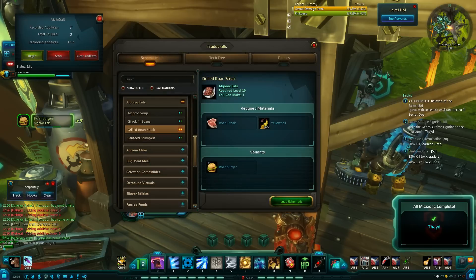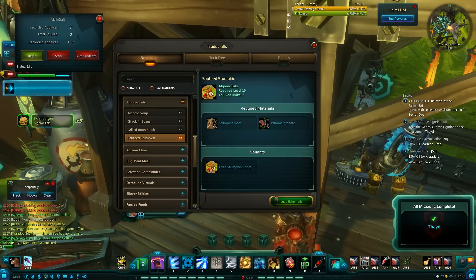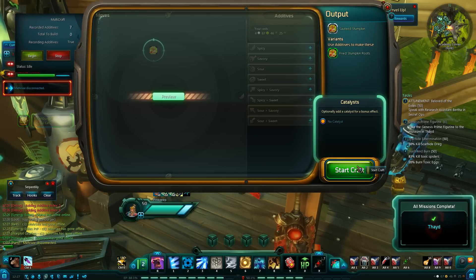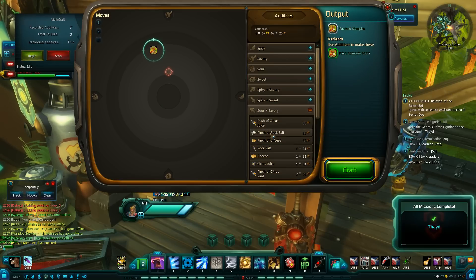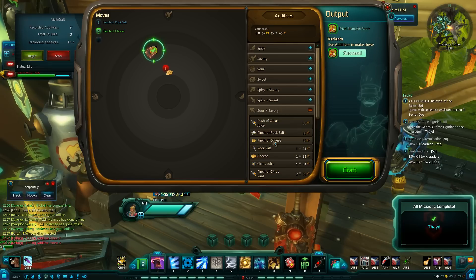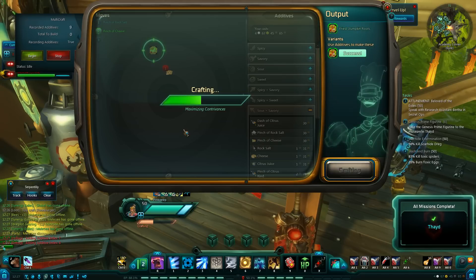It is nice that even though the mats are terrible to farm, you can pretty reliably hit it whenever you need to. And the Sauteed Stumpkin Recipe — the only variant we're going for is the Fried Stumpkin Roots, and it's also in the upper left here. Same thing as last time: a pinch of rock salt and a pinch of cheese will hit that one every time.